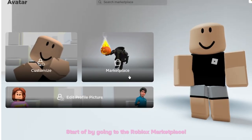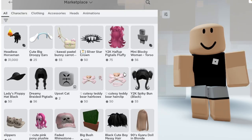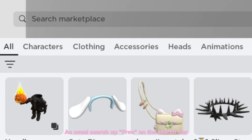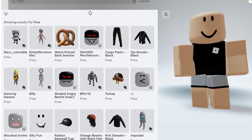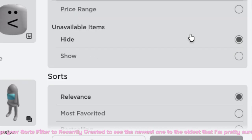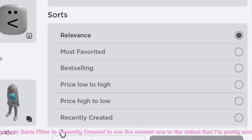Start up by going to the Roblox marketplace. As usual, search up 'free' on the search bar. Next step is to change your sort filter to 'recently created' to see the newest to the oldest.